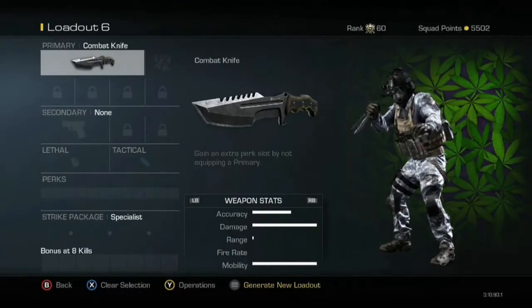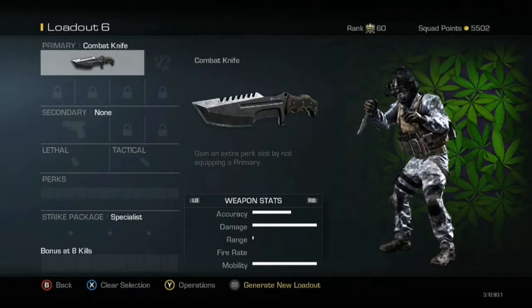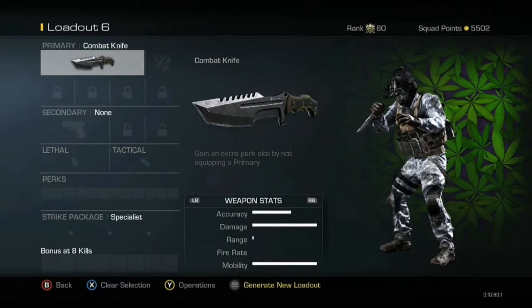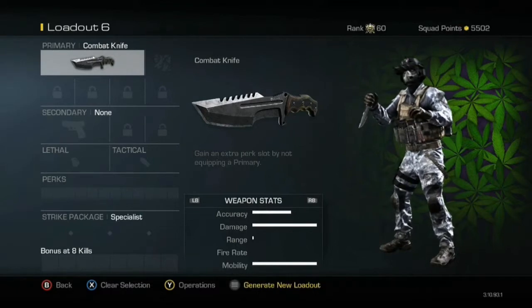Hello everybody, it's Trial Day here giving you another class setup video, but this time with the Honey Badger. This class is a very nice setup for going on killstreaks — it's very good to run around with, very quick and accurate, just a great all-around class. I also want to give a shoutout to my new editor, his name is Juice Loves Purple, so be sure to check out his channel — there will be a link below.